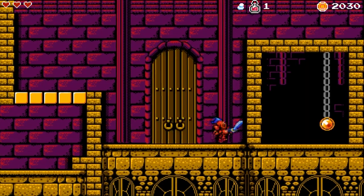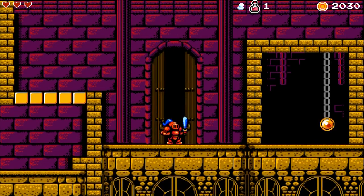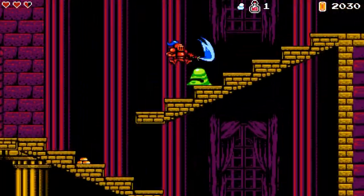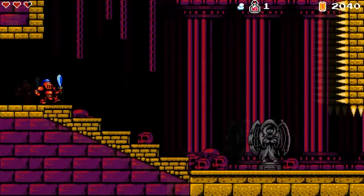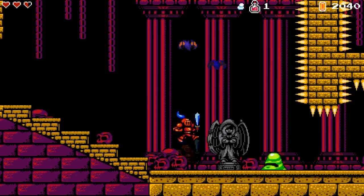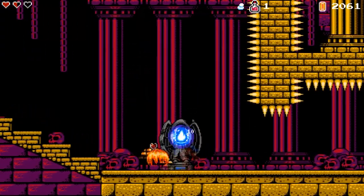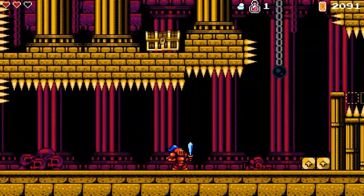Alright, let's go in here. Can't get in there. I guess I'm not ready for this place yet. Damn. Onwards. There's another checkpoint right there. That's cool. Oh, there's a lot of spikes. Why is that one moving?